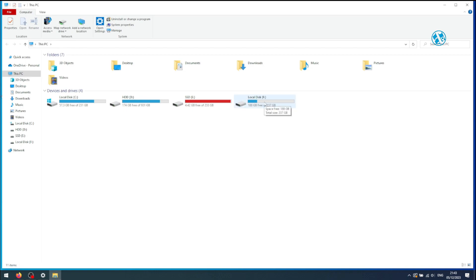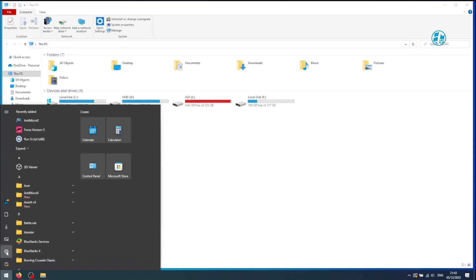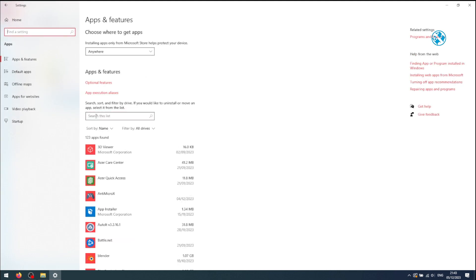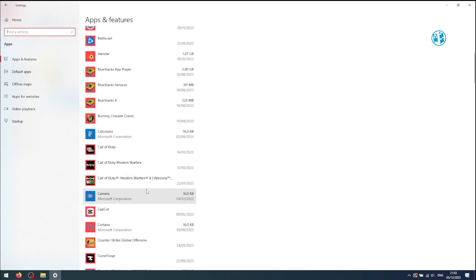So here is how to do it. Click on Start and select Settings. Here click on Apps. Down here you will have a list of all apps that are installed on your PC.